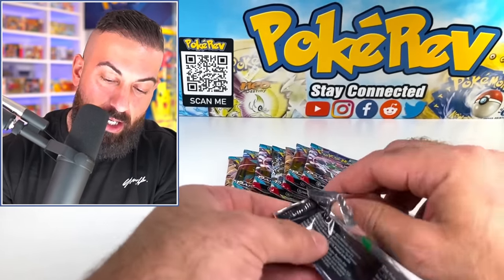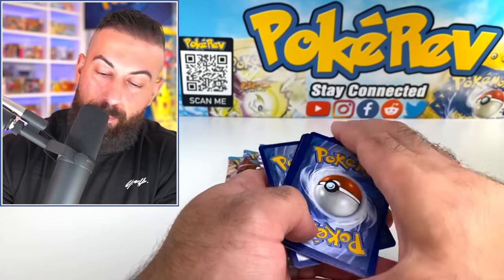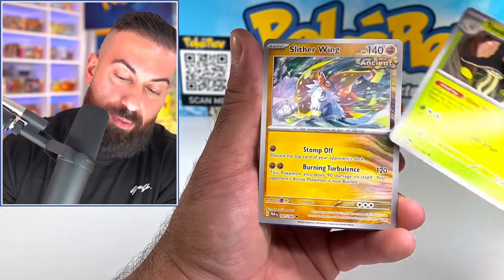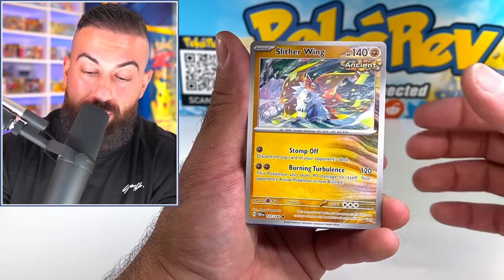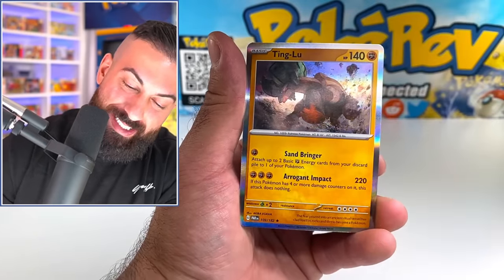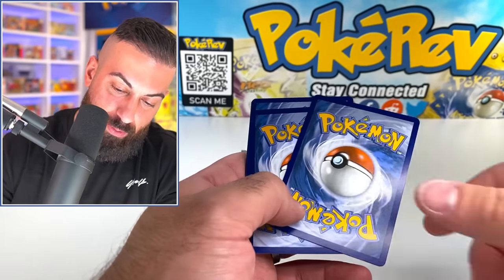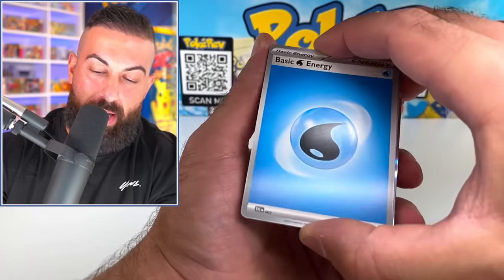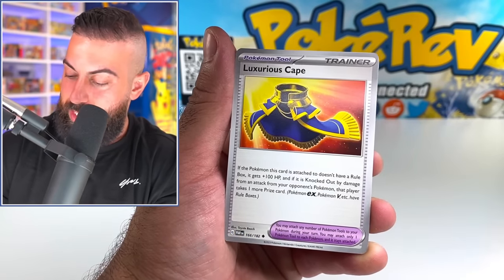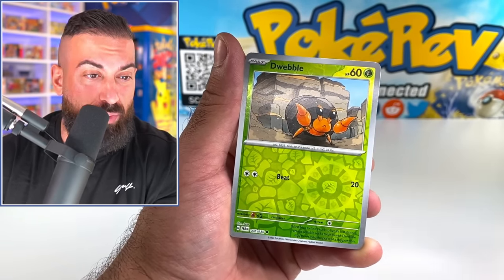We're going to be doing all different products all week so make sure you guys are subscribed with notifications on. We got Larry reverse, Jirachi reverse, the Ting-Lu holo — we can also get ancient type as well, very cool. A lot of people were not super excited about this set but I think it's actually surprisingly good. Some people try to compare it to like the early Sword and Shield but I don't think you can compare it at all because we have illustration rares and special illustration rares.